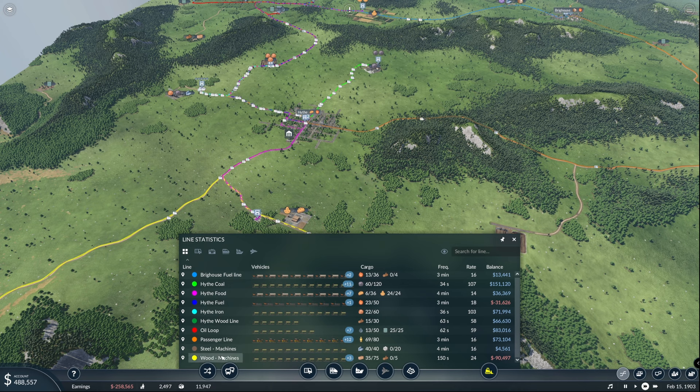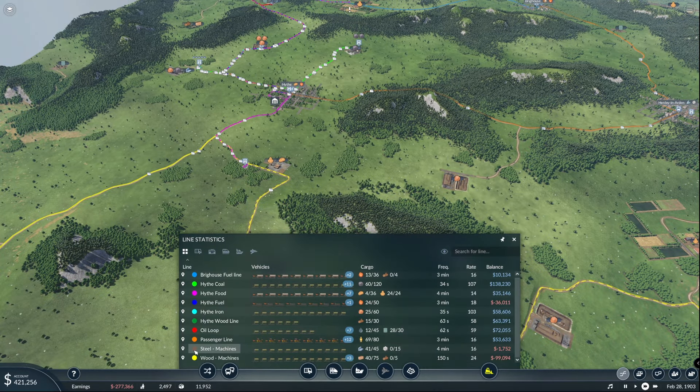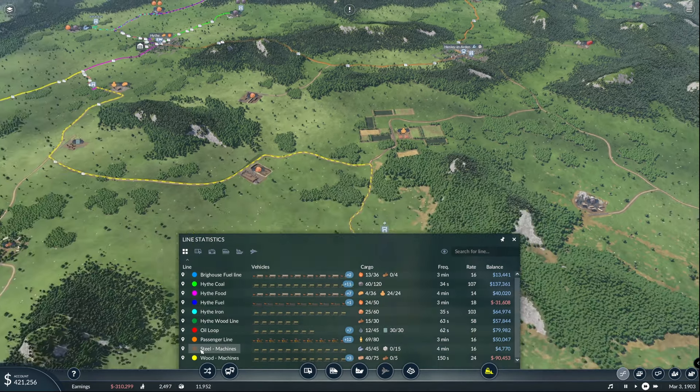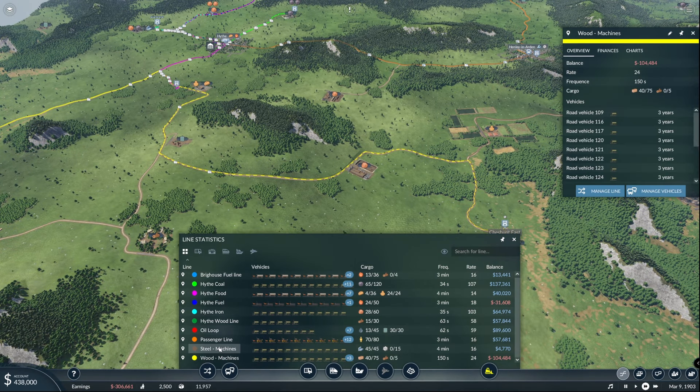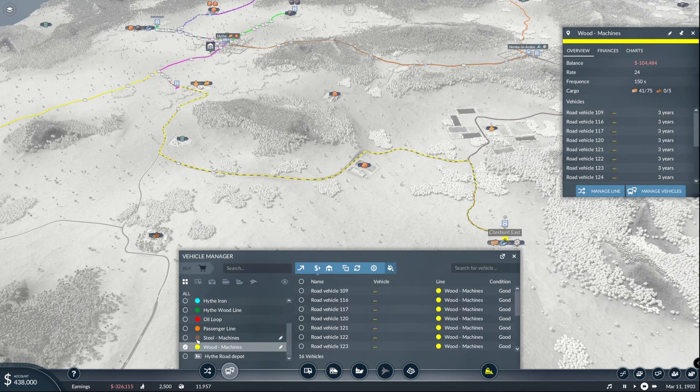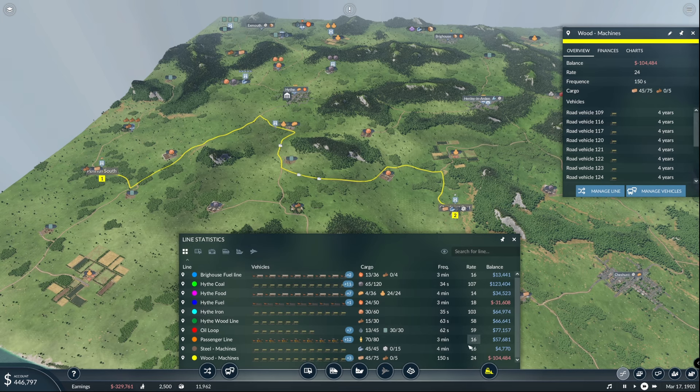Wait, wait, wait. What can we do? Wood to machines — 24 — because of the wood line. How many cards are you working with? 16. 12. But you are doing the greater loop. To make this work, we need to add a few more vehicles to the Steel 2 Machines line.